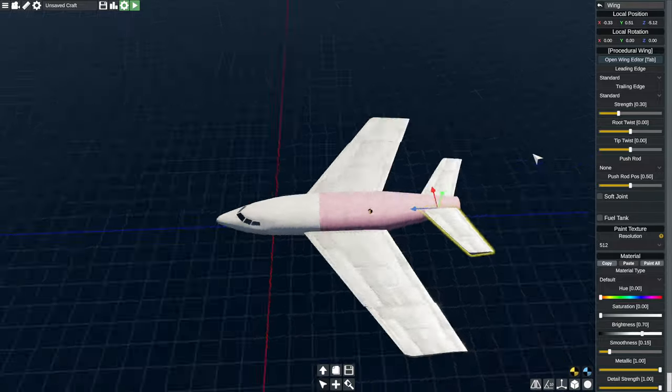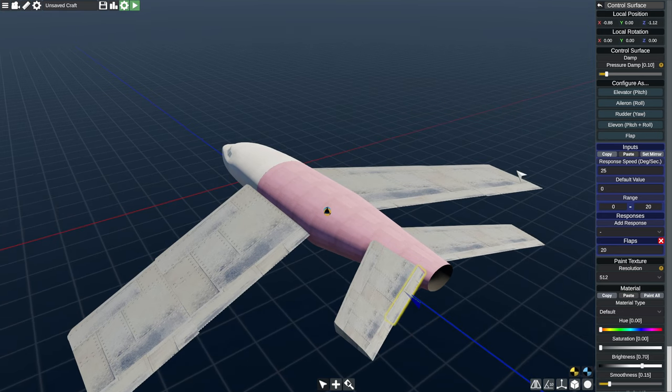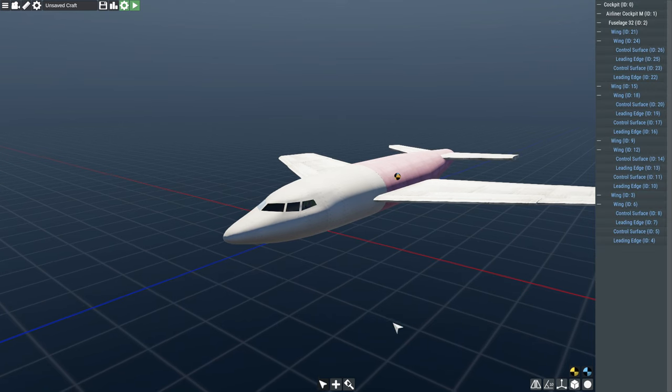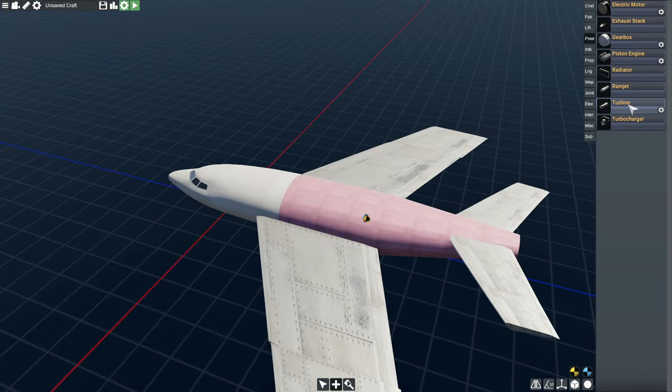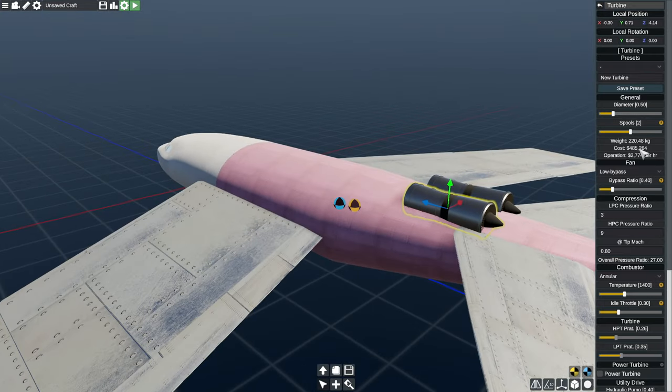We can make the vertical stabilizer the same way, except we'll need to change the controls. In this case it's still split, so maybe duplicating before the split is better. So here we'd get a rudder for the vertical stabilizer. We also have landing gear, with a whole bunch of good options. And then engines — Ramjet even — we've got jet engines. It tells you the cost of the engines here, which sort of suggests it's got bigger plans than just being a sandbox.